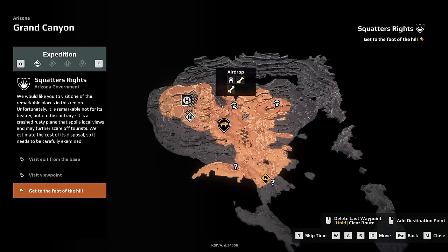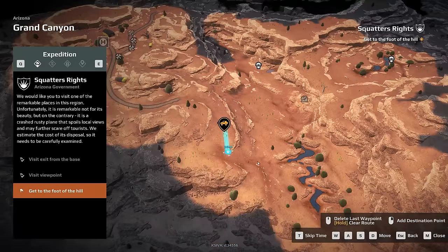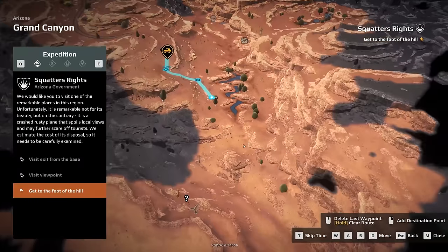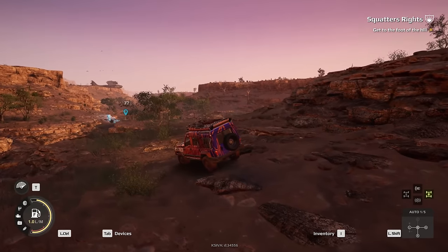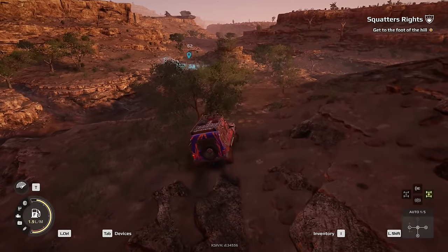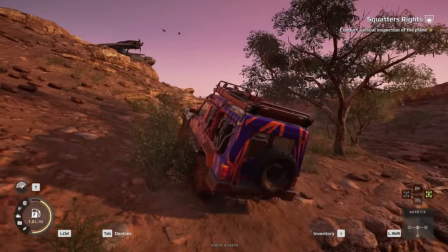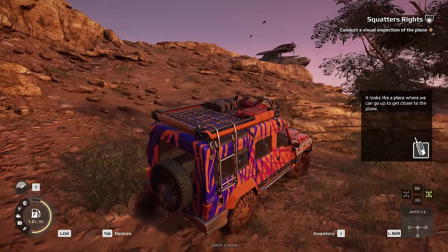We got a bunch more of these question marks. There are some airdrops I'd like to get later. We have to go down this valley. We've already went down this way and can probably just continue to reach where we need to go. I think I see the plane — that's for sure. Why would you want to get rid of that? That looks so cool to me. So yeah, we just got to go down below that plane. Made it. Conduct a visual inspection of the plane.